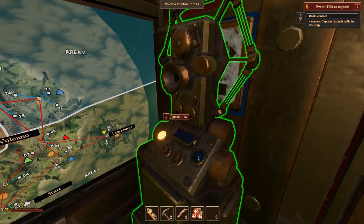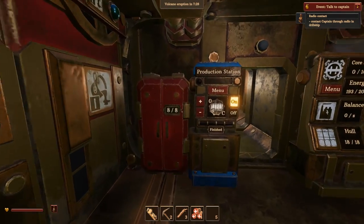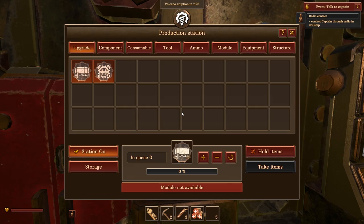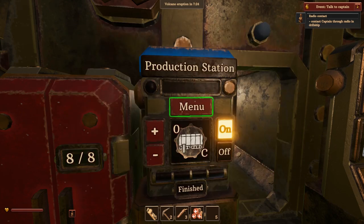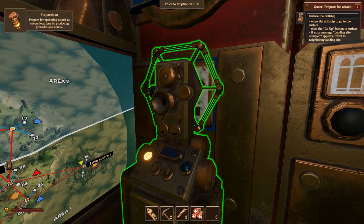Let's talk to the captain. 'Prepare for attack — before we can start the attack at the first lava source, we have to place equipment. Produce grenades, med kits, ammunition, and take them with you on your next quest.' I wish I had something better than a shotgun, not gonna lie. You have to accept the quest — I keep forgetting to do that.